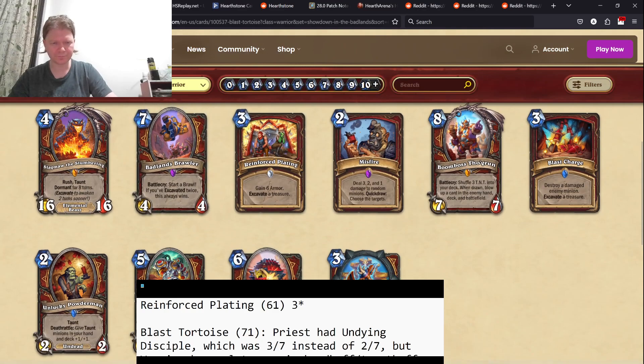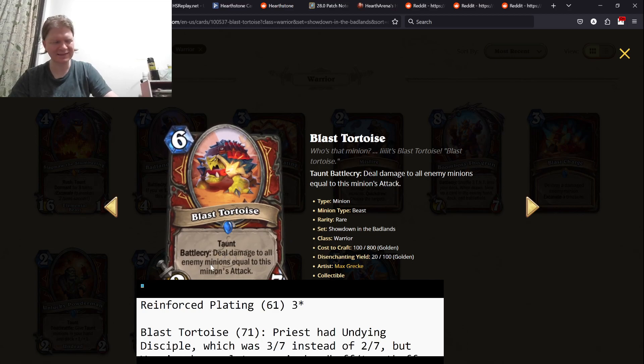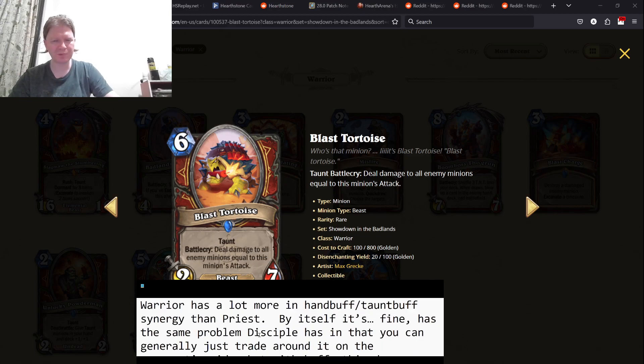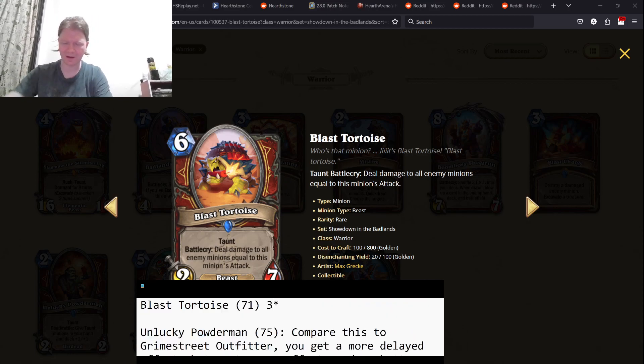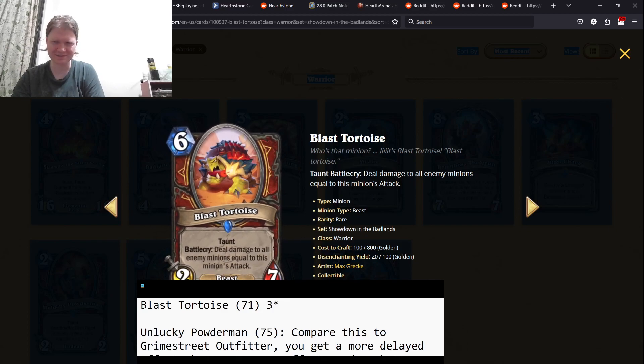Blast Tortoise — six mana 2/7. Deal damage to all enemy minions equal to this minion's attack. We've had cards like this before — there was the Priest one, Undying Disciple, a 3/7. But Warrior has a lot more hand buff and hand synergy, which is why I have it higher than that three-star level. If it gets buffed, you play this and blow up your opponent's board. If it's by itself as a 2/7, that's mediocre because opponents can just trade around it. This is one of those cards that needs the buffs in order to be useful.